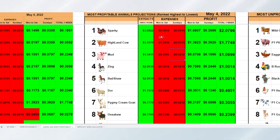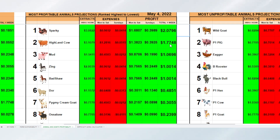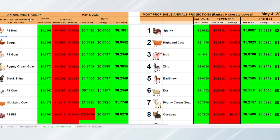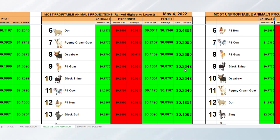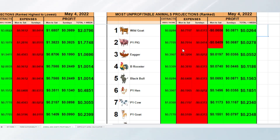Next is the Animal Profitability Table, which is auto-sorting. This sheet doesn't require any input, as the data is already provided in the first sheet. Here you can check what are the most profitable and unprofitable animals at current market prices.